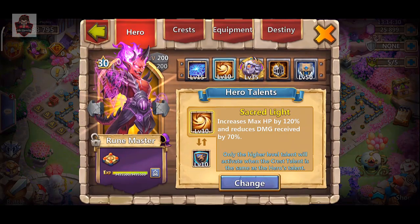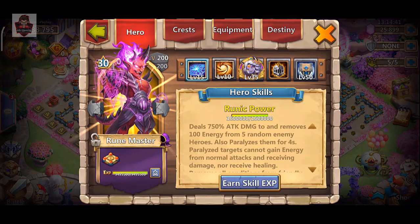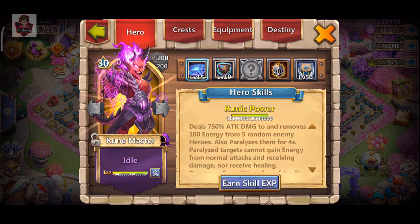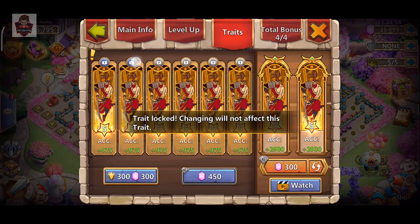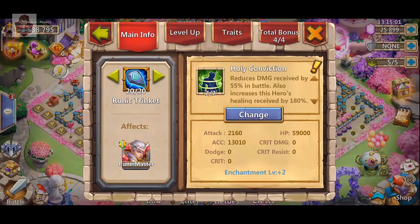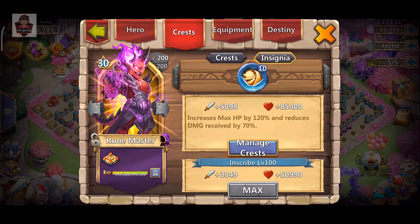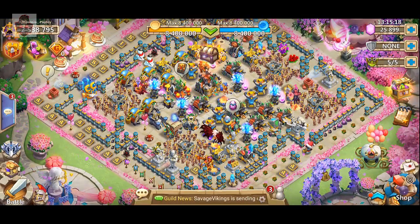Rune Master — we use Sacred Light on Rune Master with Relic 50: 200% attack and crit damage, and 160% attack. I used Sacred Light on both sides, which is maybe why my room is down — having a different talent would be better. This is an accuracy build: 27.3K accuracy and 27K crit damage, so no dodge on Rune Master, but he still works fine with Holy Conviction. That's the setup I use for the fortress lineup.